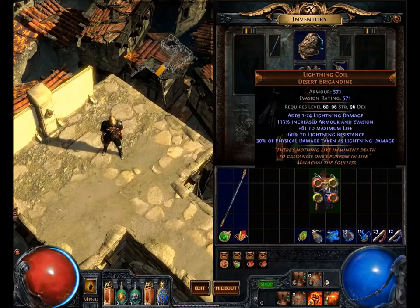So let's get to the mods and we'll discuss why this armor is useful, because so far the armor and evasion don't look too great. The mods are: adds 1 to 24 lightning damage, 113% increased armor and evasion rating, 61 to maximum life, minus 60 to lightning resistance. I know — minus 60 to lightning res, why would I use this thing?